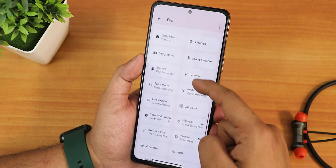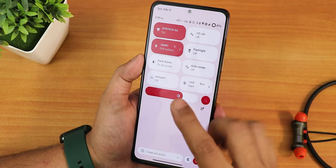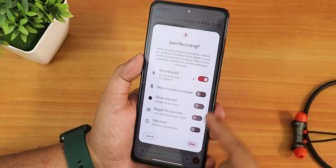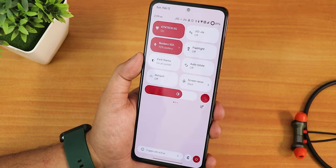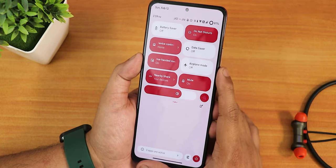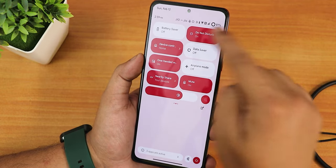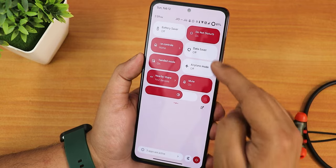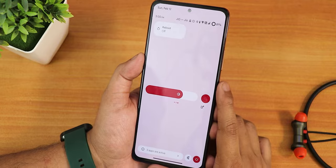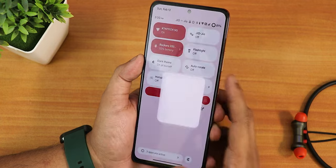We have Wi-Fi, mobile data, Bluetooth, flashlight, dark theme, auto-rotate, and screen recording. The screen recording supports device audio and microphone audio recording simultaneously. Weirdly, I did not find the night light feature — it is simply not in the quick settings panel. We also have battery saver, Do Not Disturb, Google Home controls, data saver, one-hand mode, airplane mode, nearby share, sound toggle, and reboot toggle. There is no FPS info toggle or screen refresh rate toggle in the quick settings.